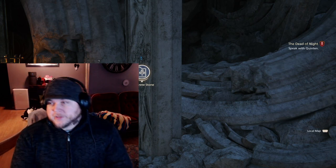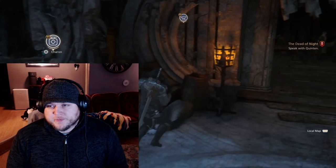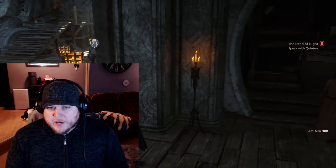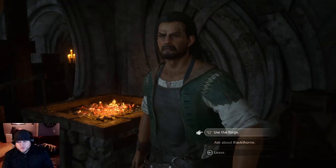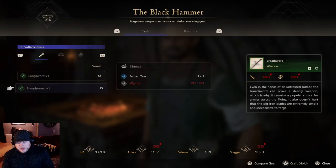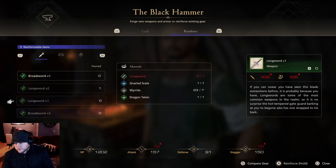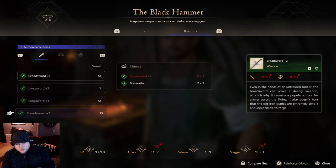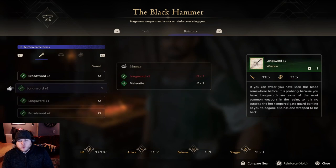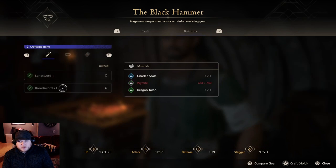All right, so while we're here, I figured before we continue from that village — whatever place we were at — there are new items and stuff at the blacksmith. Let's use the forge. So I do have the broadsword. What do I have equipped? Broadsword plus two, longsword plus two — yeah, I have a longsword plus two equipped already, increases my attack and stagger by like 35 points or something like that.